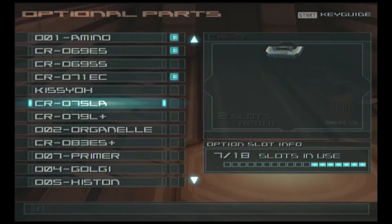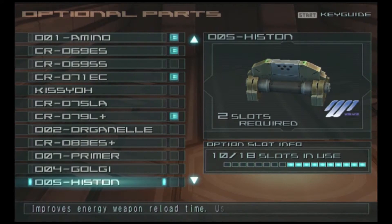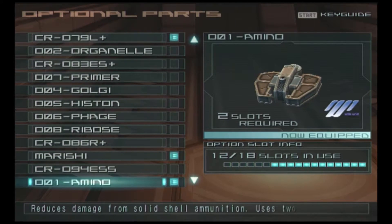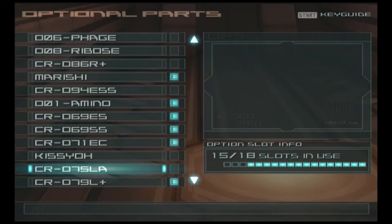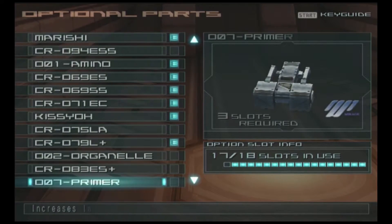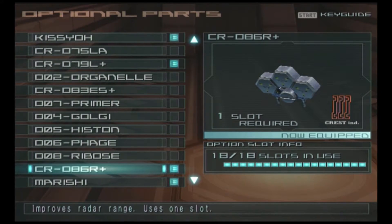Let's go through the optional parts quickly without too much thought. They had the Marishi but I don't have the other one for the first ECM, so let's just go for some stability options. It's a scrub optional part, but let's just go with it — and then also this, also a scrub one.